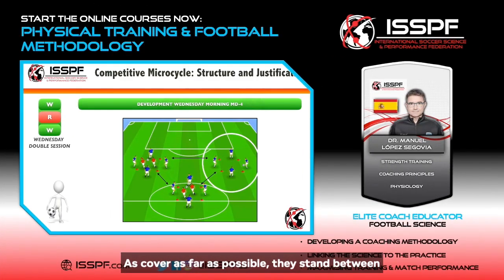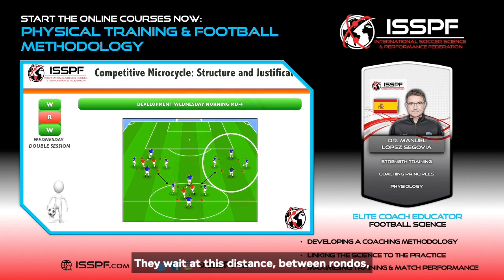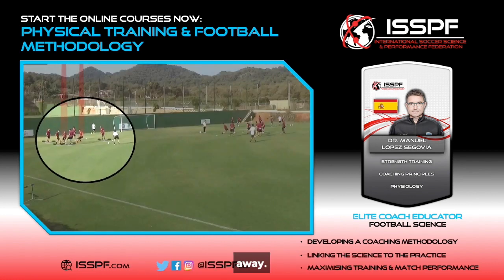We must cover, as fast as possible, the distance between rondos. The weaker distance between rondos — the weaker distance covered in spring. It's interesting to place two additional rondos farther away from those zones in the image.